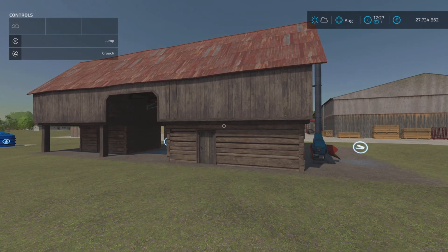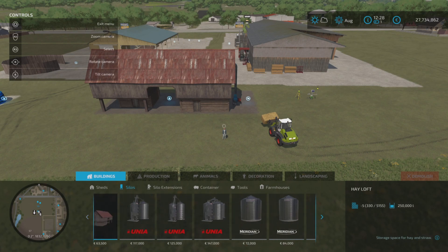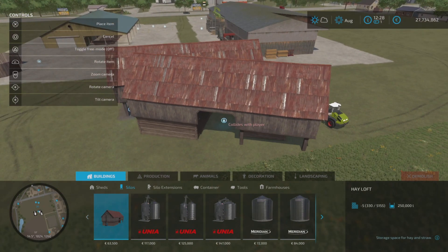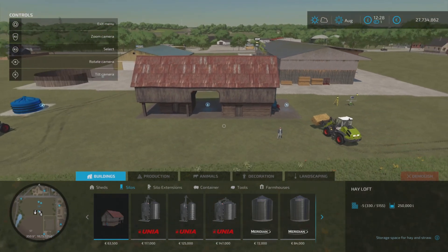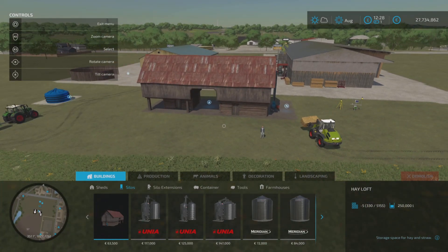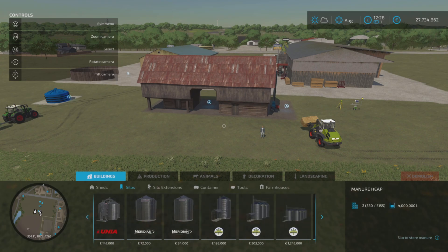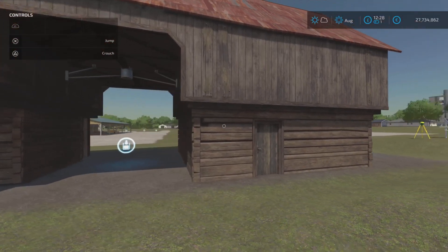You'll find it in build mode under silos right at the end. The in-game base version only has 250,000 liter capacity — this one doubles that. Both are five slots on console. The price is the same — 63,500 — and it takes hay and straw. It has the bale symbols there as well, so pretty cool and nicely detailed.